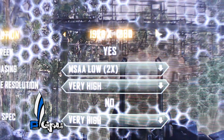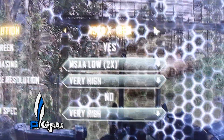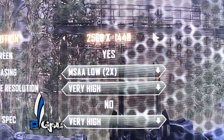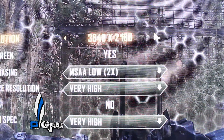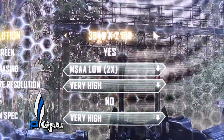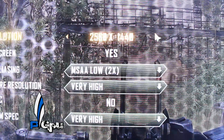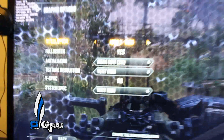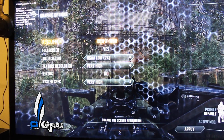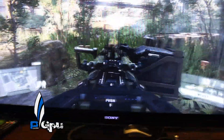I wanted to show you guys something real quick. Even though my TV is only 1080p — what's that? 2560x1440? And 3840x2160? That, my friends, is what you call DSR — Dynamic Super Resolution. I've already tried it and it works amazingly. I'm not using it in the benchmarks just because I don't want to confuse you guys with the performance numbers.